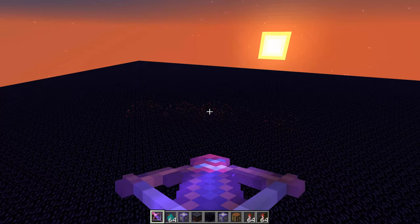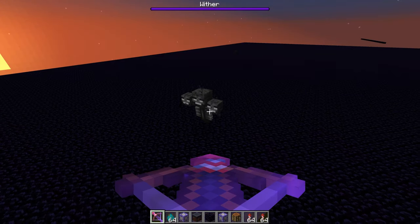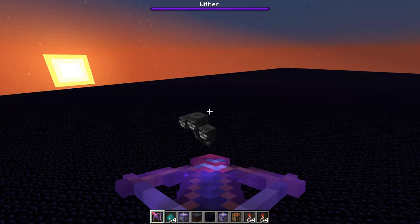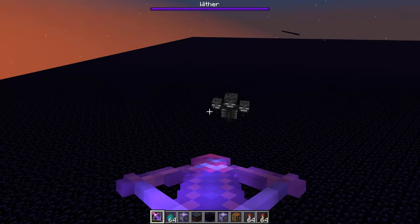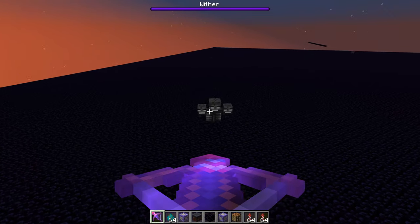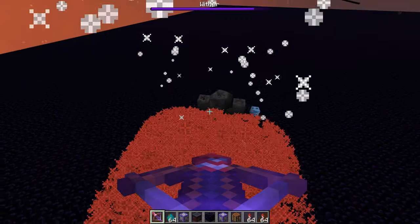I'm going to show you guys what this does to a wither boss. So normally in the wither boss fight, there's two phases. The first phase, you probably want to use ranged, like a bow. And second phase, it comes down, you can't hit it with projectiles anymore, and you can smack it with a sword. But in this case, since it's fireworks and not arrows, you can damage it in both phases.